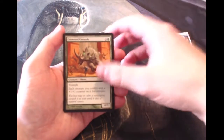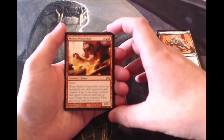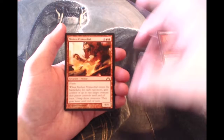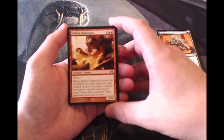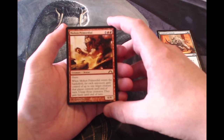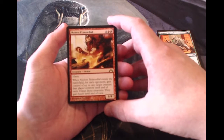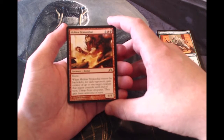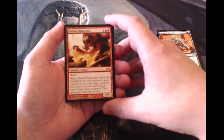Our rare is Molten Primordial. This is part of a cycle — there was one for each color. This is obviously the red one. It's a 6/4 for seven with haste. When it enters the battlefield, for each opponent gain control of up to one target creature that player controls until end of turn, untap those creatures and they gain haste. Pretty good, definitely a bomb in limited, however in constructed not so good unfortunately.